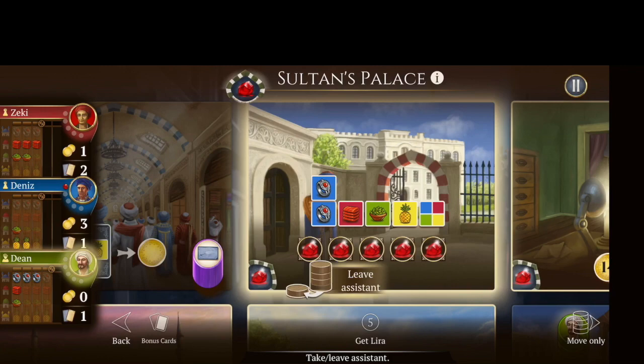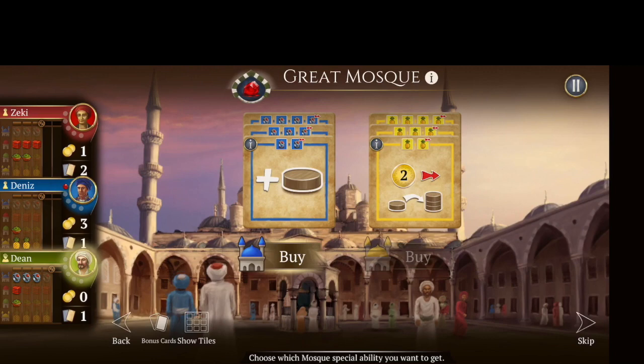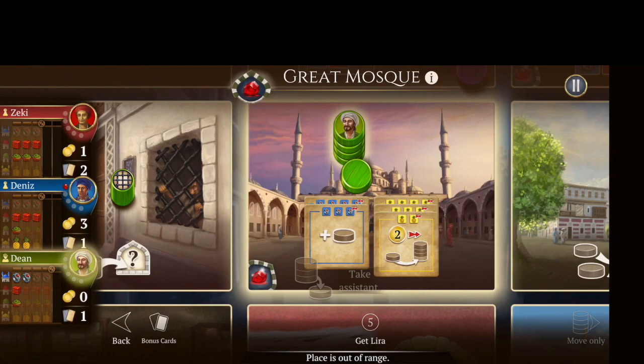Let's see where the pineapple is — that's pretty far away. However, let's leave our assistant at the great mosque. When you leave your assistant there, I can buy that top tile. The first one requires two blue resources — you only have to have two. Or the next one needs three, the next needs four, but you only spend one of them. So I'll go ahead and do that, and now I'll have an extra disc to work with. If I'm able to buy the pineapple tile, I'll be able to grab the gem from that board.